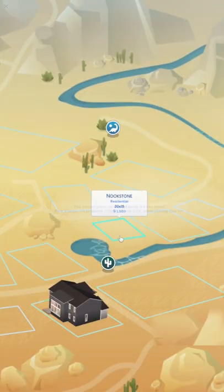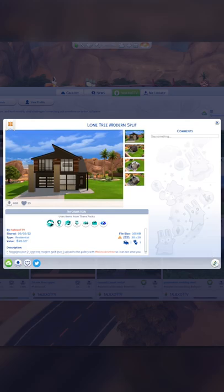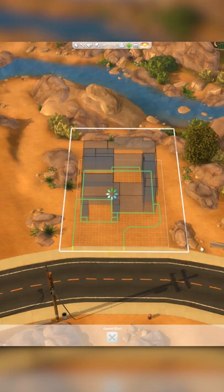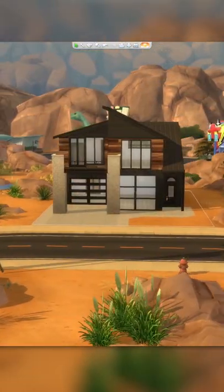Instead of placing it from the world overview, select the lot and click into build mode. Open the gallery after the lot loads and now you can place and position the build to fit wherever you would like.